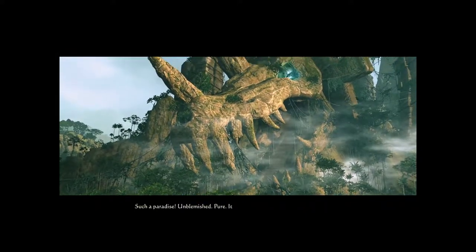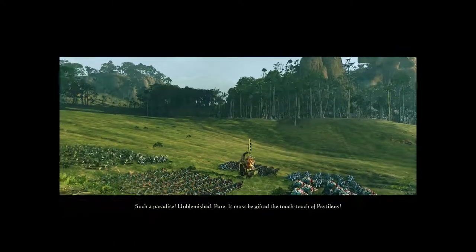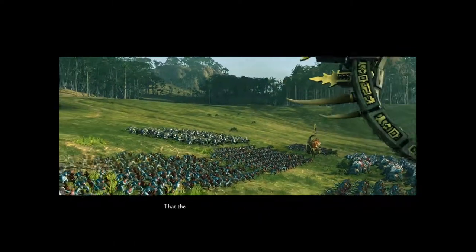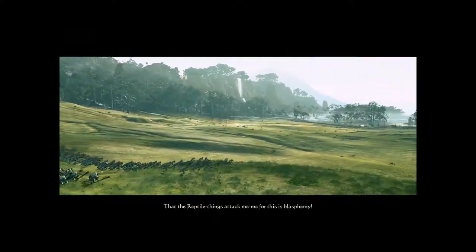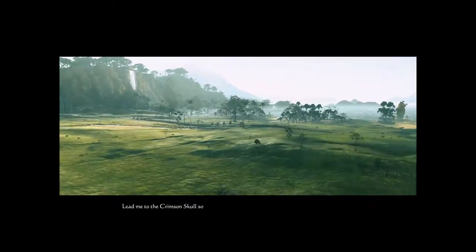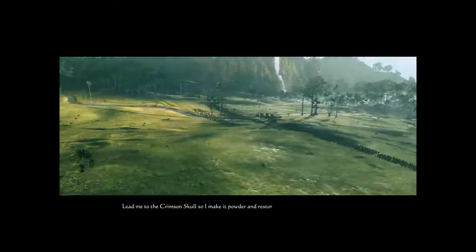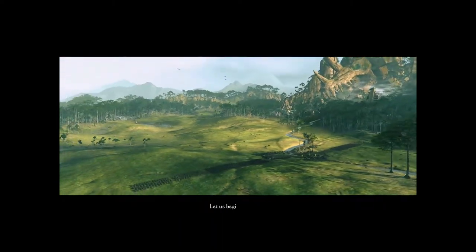Such a paradise. Unblemished. Pure. It must be gifted the touch of pestilence. That reptile things attack me for this — this is blasphemy. Lead me to the Crimson Skull so I make it powder and restore my Rod of Corruption. Yes, let us begin.